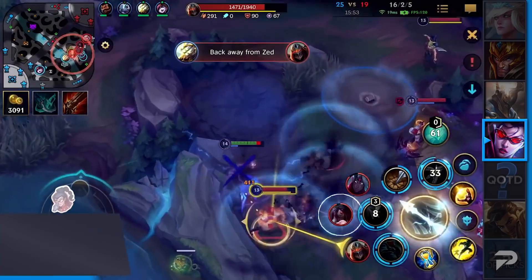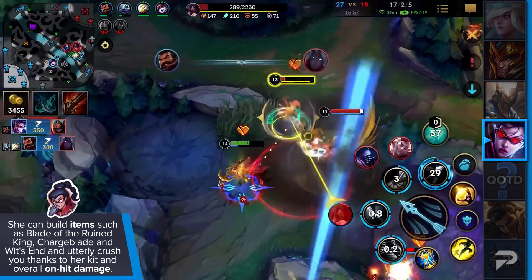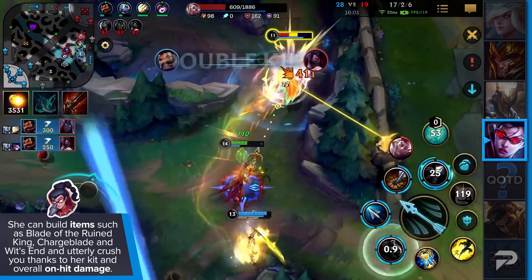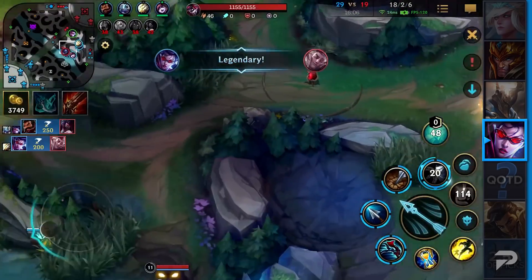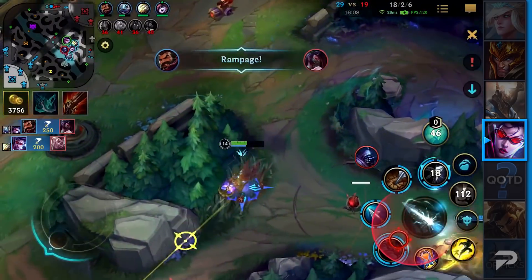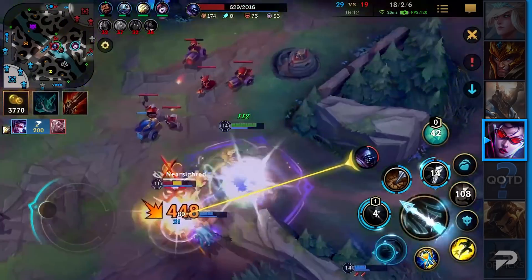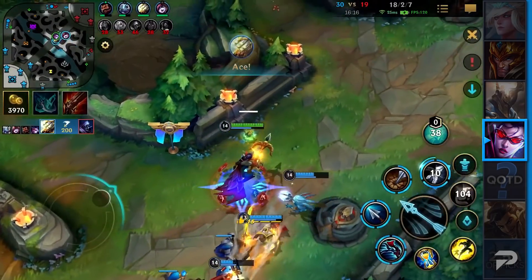To make it even worse, she can build items such as Blade of the Ruined King, Charge Blade, and Wit's End — which is so much damage and attack speed, and also so much diverse damage in terms of physical, magical, and true damage. So how do you properly itemize against this champion outside of Ninja Tabi or plated steelcaps? And if you add Lulu to the mix, well, you can almost kiss your LP goodbye.